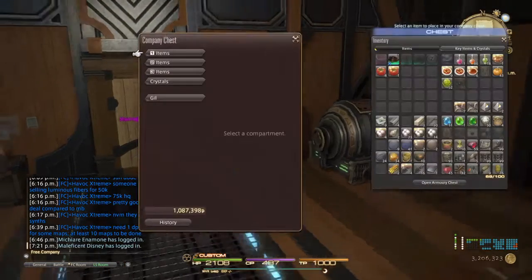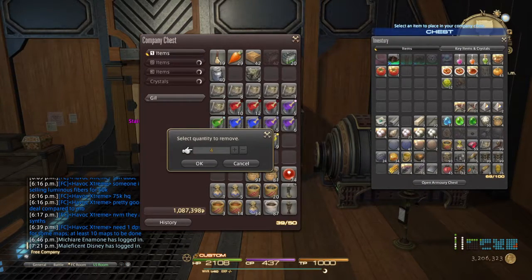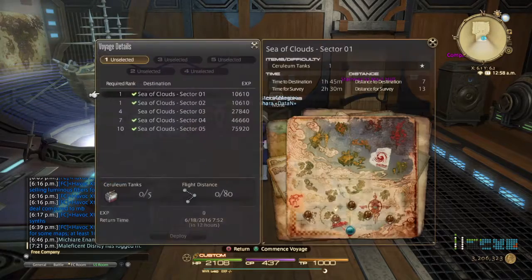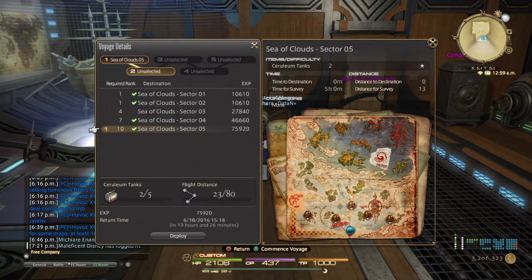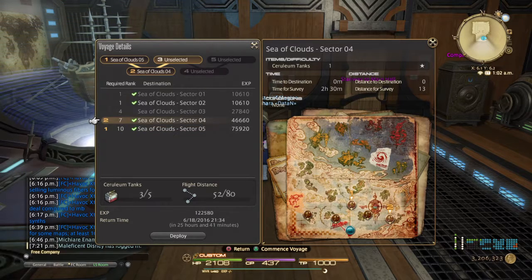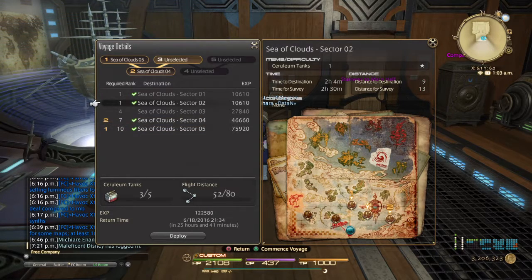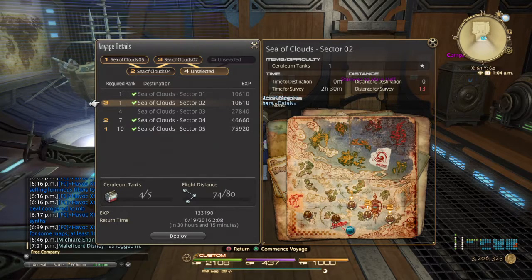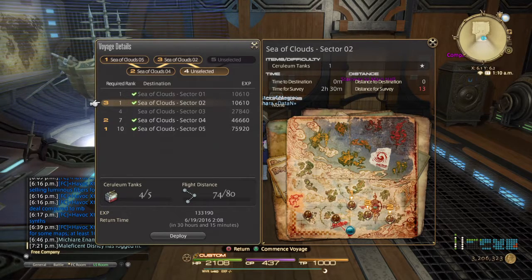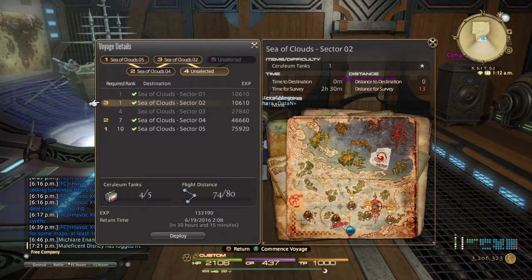Just for an example, I'm going to grab five tanks real quick to show you what I mean. The amount of tanks used is also determined by the distance it travels. Now they're actually lit up. So let's say this one is 32 out of 80 distance and uses 2 out of 5 tanks; this one is 52 out of 80 using 2 out of 5 tanks; another uses 3 out of 5 tanks; and this one is 74 out of 80 using 4 out of 5 tanks - that's the maximum I can go. If I send this airship out, it will earn a little over 130,000 experience and it will be back in 30-plus hours. You cannot in any way reduce that time once it's already sent out.